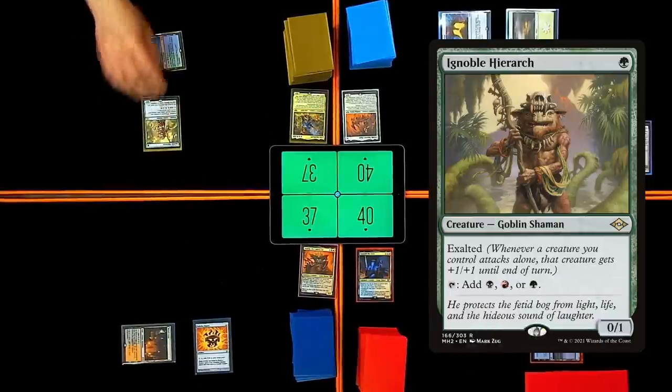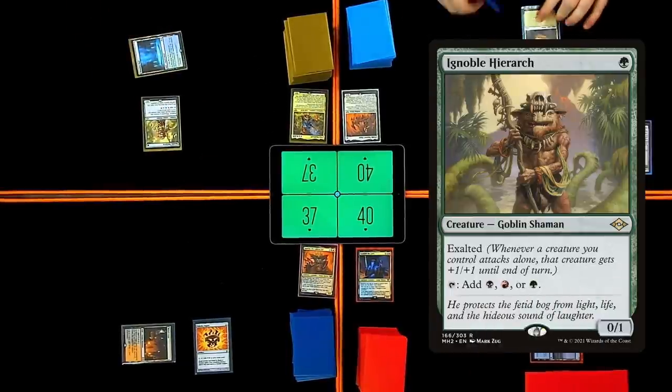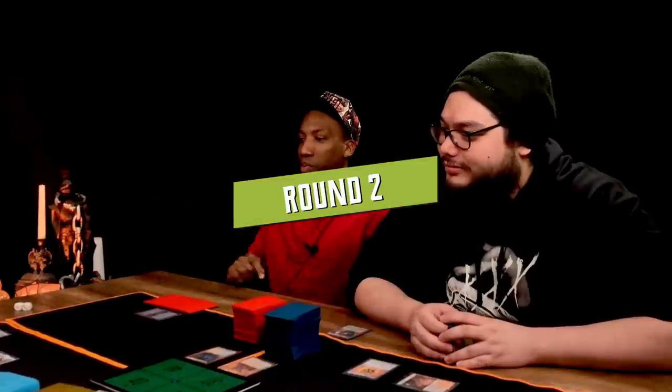I'm gonna pay one green for an Ignoble Hierarch and I will pass my turn. Roll for that Mana Crypt. So good. Evens are good.